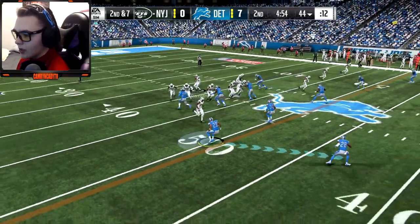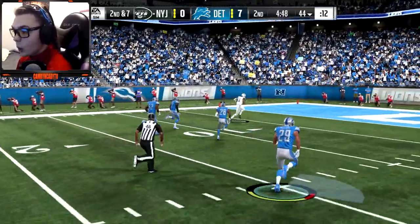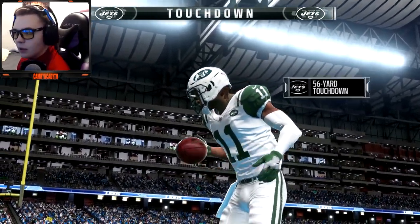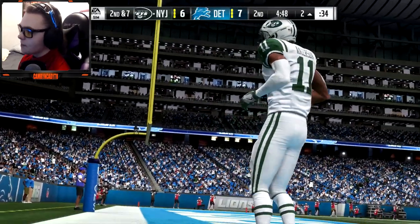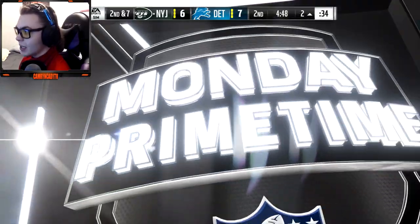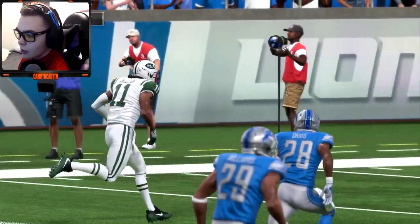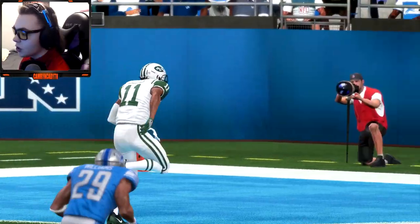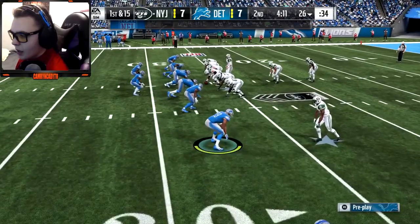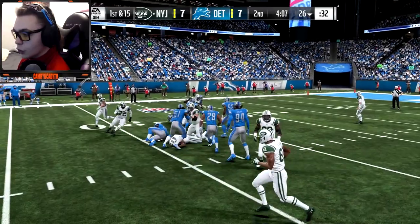I'm hoping they start throwing my way so I can get some picks — we do have Slay out here so I would think they'd want to throw my way. Oh, we bombed it to Anderson — how? We called Cover 4, there should have covered the deep route and somehow we got beat deep by Anderson. That had to be a blown coverage — I think that was Quinn — there was just nobody there. After a false start it backs them up. Now we're in the slot and I'm not gonna lie, I don't know how I feel about playing the slot.